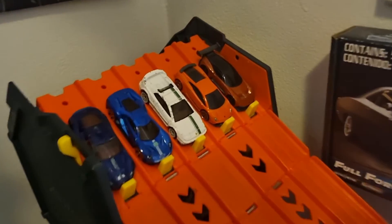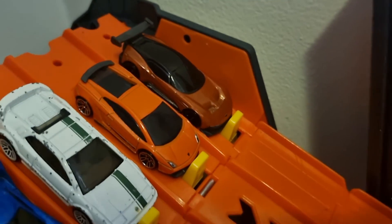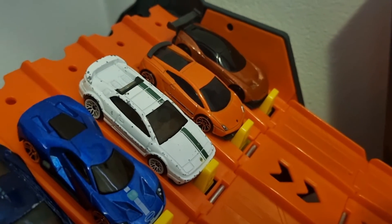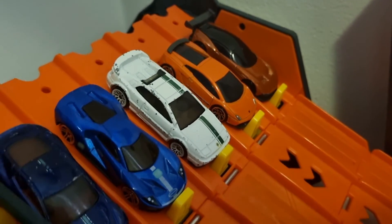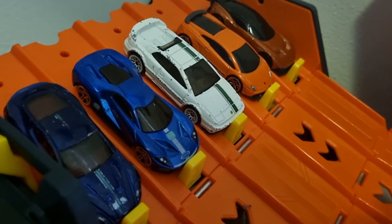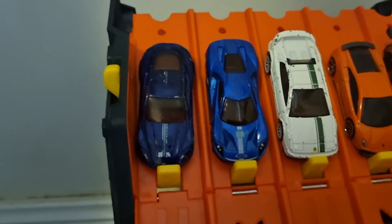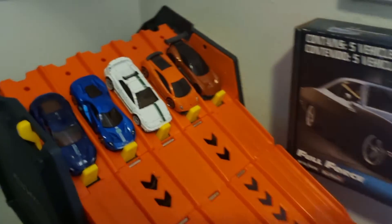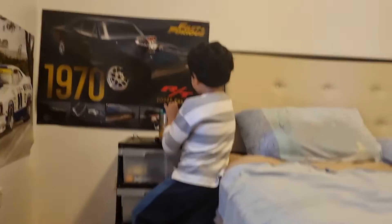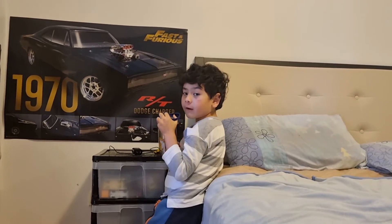Race 5. In lane 1 we have the Aston Martin Vulcan. In lane 2, a Lamborghini Gallardo. In lane 3, Toby's Lotus Esprit. In lane 4, the Vanguard Turbo SS. And in lane 5, the Aston Martin DBS. Interesting race — I would go for the Lotus Esprit. Who are you going for, Toby? I don't know, so I'm going for...